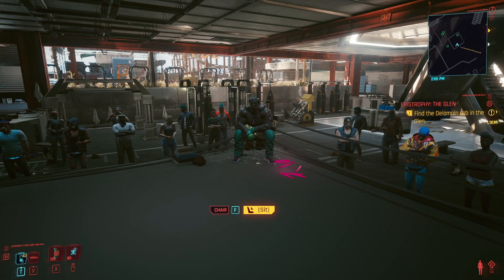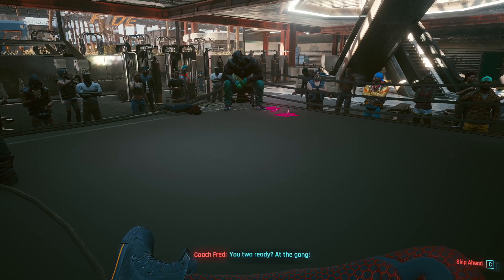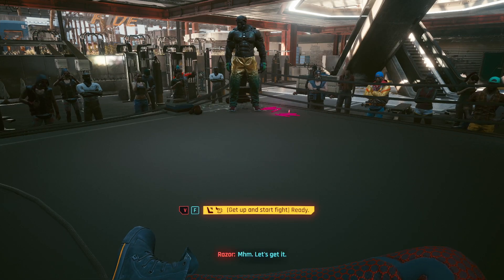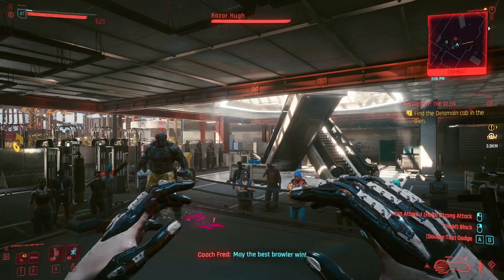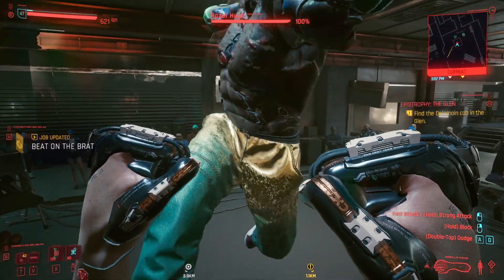We're going to sit down and get the fight started. Before you sit down in the chair, make sure you quick save just in case things go wrong. You can quick save right before you sit in the chair. The first thing you want to do is keep your distance from him.